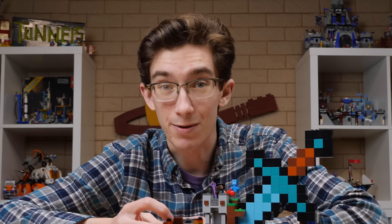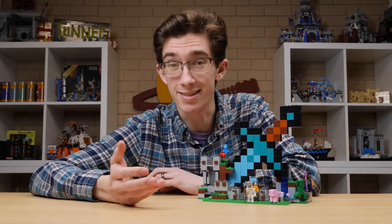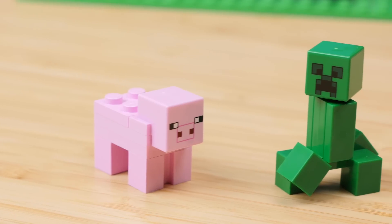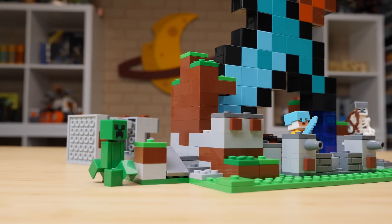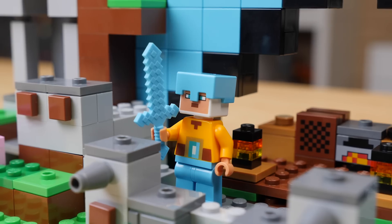Someone suggested the jukebox top would make a great chessboard as well, which I can't agree with more. This is a LEGO Minecraft set, and of course that means there is an exploding feature — especially when a creeper or piece of TNT is included. The creeper can take out the whole tower, which makes our creeper friend seem a little tougher.